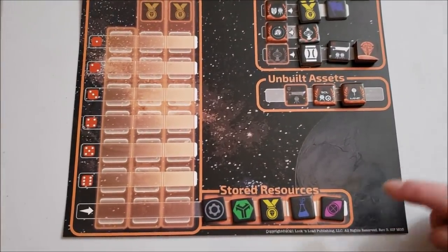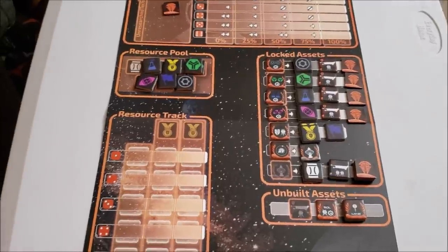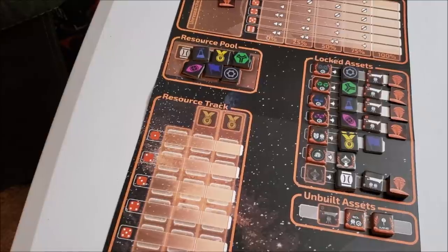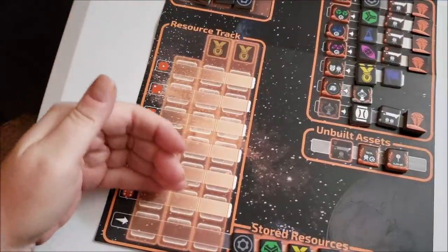At the beginning of the game you start off with any five technologies you want. The recommendation is one engineering, one fuel, one morale, one research, and one espionage — but you can take any combination of five from the resource pool. That's what's suggested for your first couple of games, and we're going to go with that.